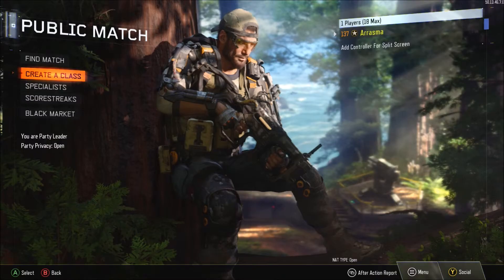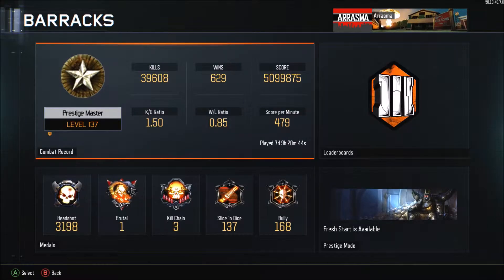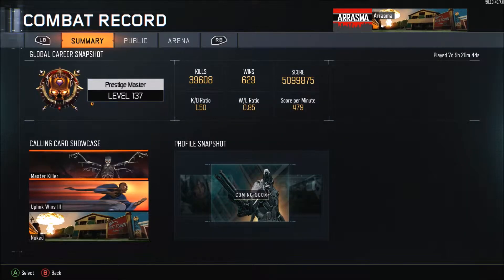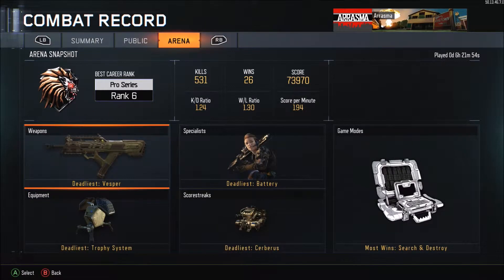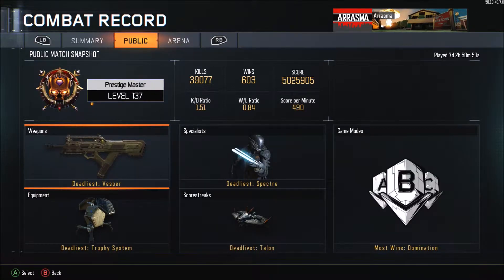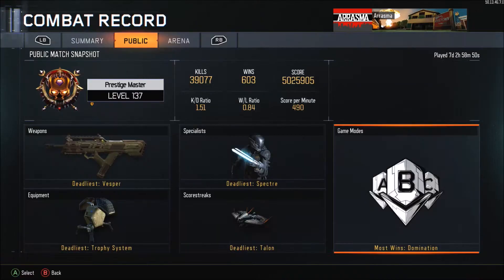I'll show you my stats. I have 39,608 kills, 629 wins, five million ninety-nine thousand eight hundred seventy-five score, a 479 score per minute overall, a 0.85 win/loss ratio, and a 1.5 KD. This is my pub stats — they're actually a little higher because I played some arena, which boosted my win/loss slightly. My score per minute in pubs is around 490, almost 500.